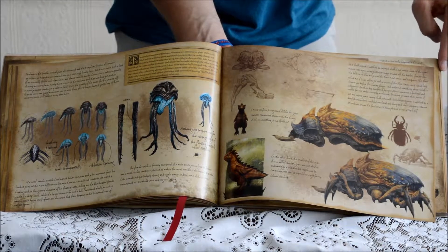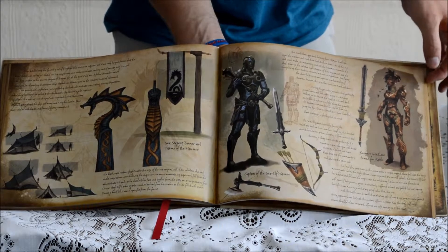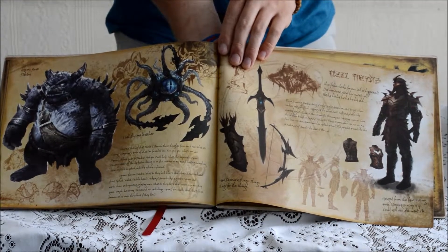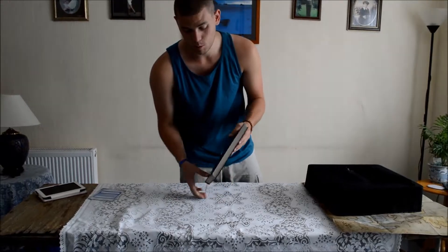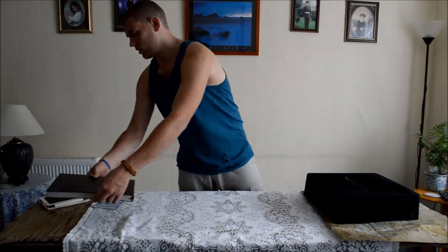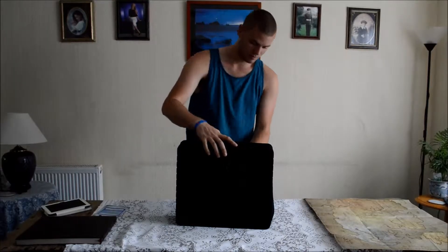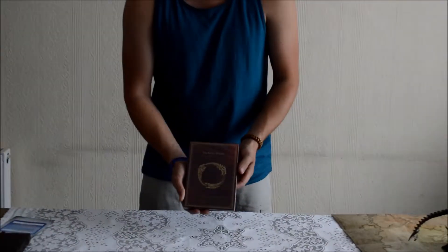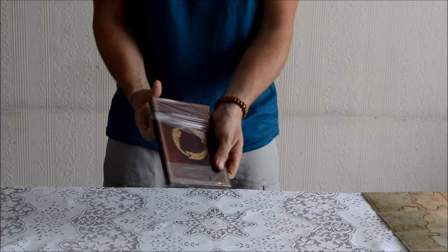Nice leather book — it's not hard back, but it's nice leather. There's a symbol on the front. I'll show you a couple of pictures from the book. So as you can see, it's a very thick book. It will be packed with lots and lots of information, so that's nice.